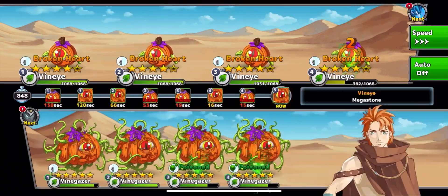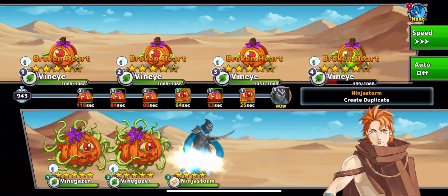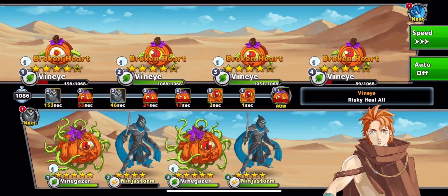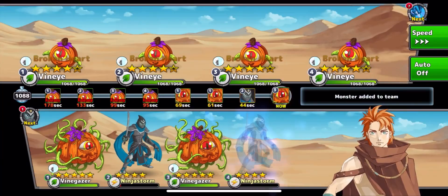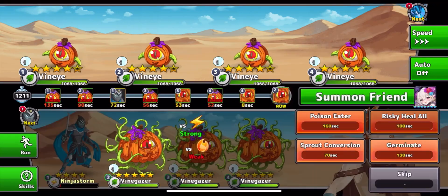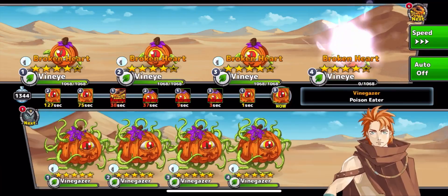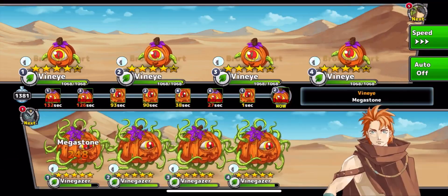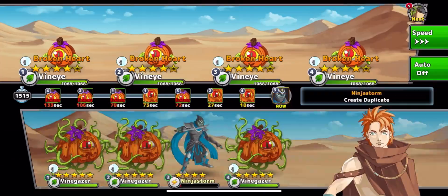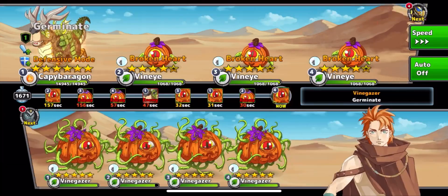The only rules for this challenge were which element you can use and which monsters you can use. You basically couldn't use Aura Dragon once it incarnated something - it just counted as void. You couldn't use Possession Revenge or Death Revenge once activated. But you were allowed to use Mirror Revenge. You could also use a friend monster if you only used three of your own monsters, but I just went with all four of mine.